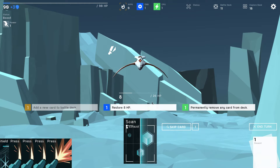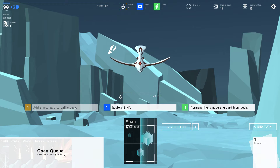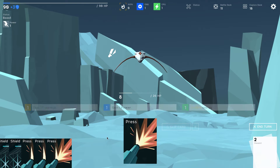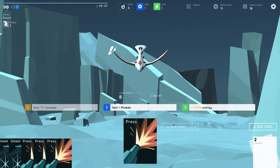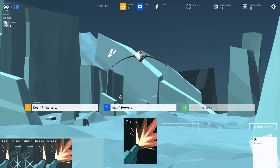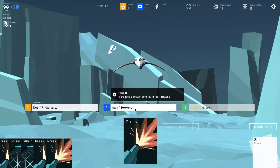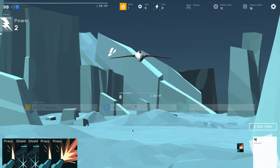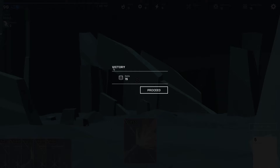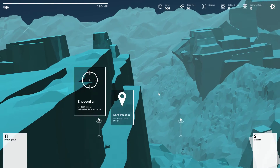I didn't pay attention — that was stupid. Skip me. Gain one weapon energy and then I could get power and deal eight damage. Would have liked to use scan there. Why would I want to travel safely when there's a medium threat? Just bring me in there. Now it's two guys — one shields, the other attacks.